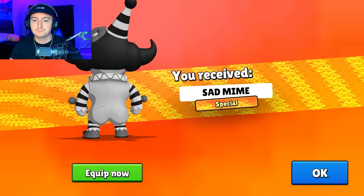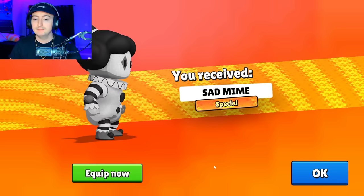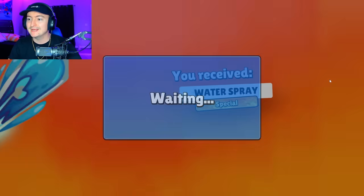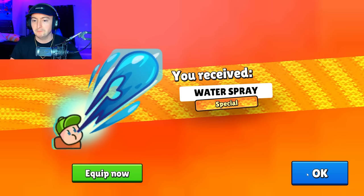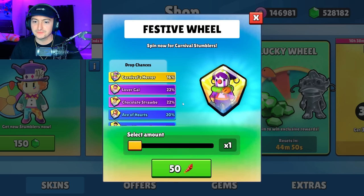Then we got the Sad Mime Special, which is a black and white retro Mime, pretty much. And then we have the brand new Water Spray. Now that we claimed all those Firecrackers, let's see what's in the Firecracker Festive Wheel.